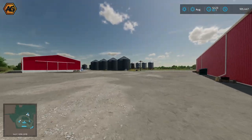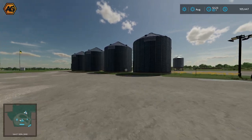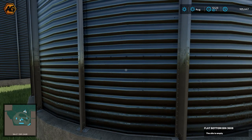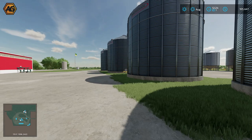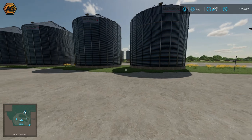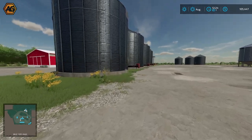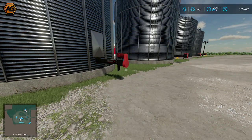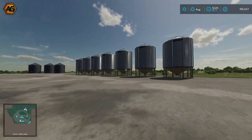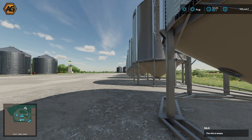We've got a trigger here to open these doors — love the animation, with the belts going up, folding out, and a nice sound. Plenty of space for storage. Over here we've got the meridian in-game silos — flat bottom bin 3608. There's good space on either side to set up augers. There are also smaller hopper-bottom bins over here. Lots and lots of space to keep things in.